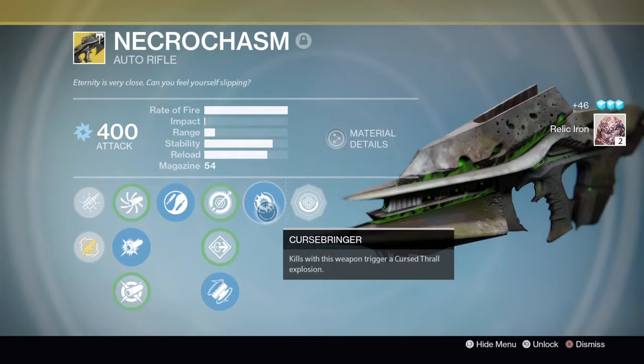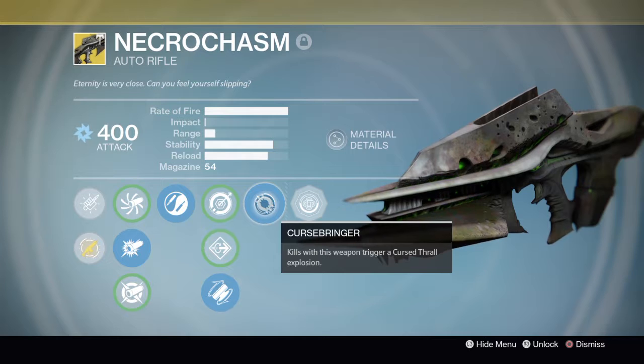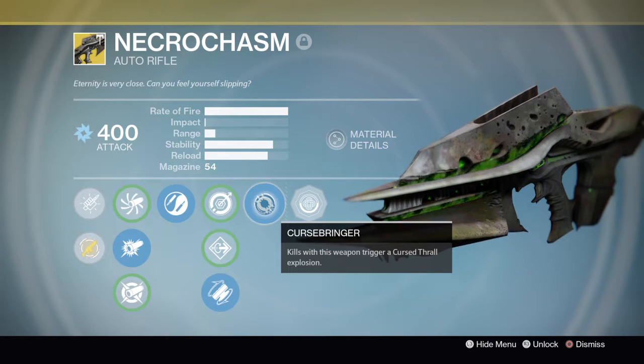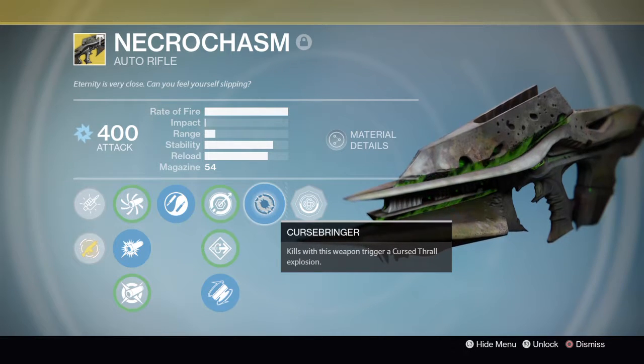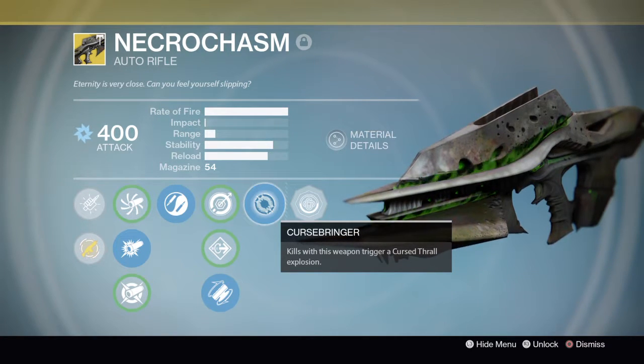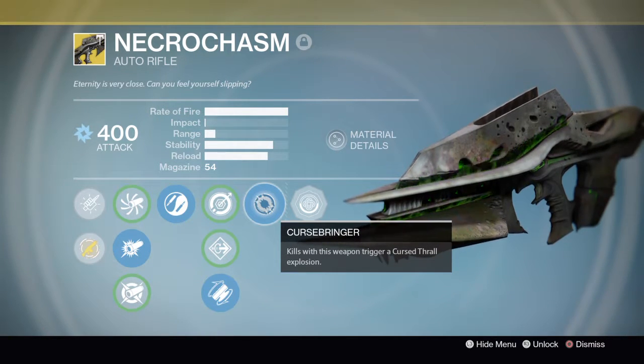If you guys don't know, the perks are: Curse Bringer — kills with this weapon trigger a cursed thrall explosion. Now this is different from the Year One Necrochasm. The Year One version required you to get a precision kill to trigger the cursed thrall explosion, but since Age of Triumph they changed it so you can just get straight body shots and it'll still trigger a cursed thrall explosion.